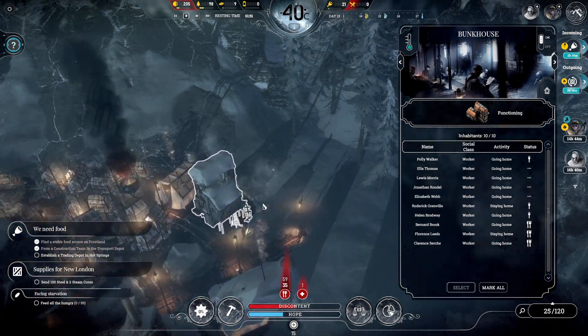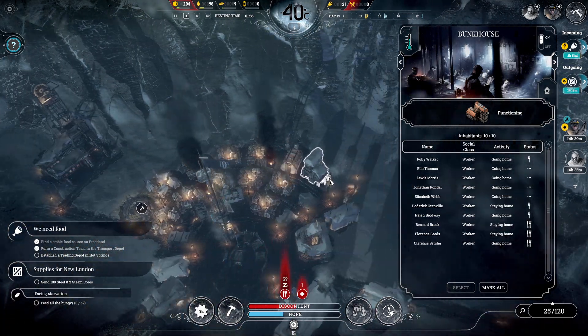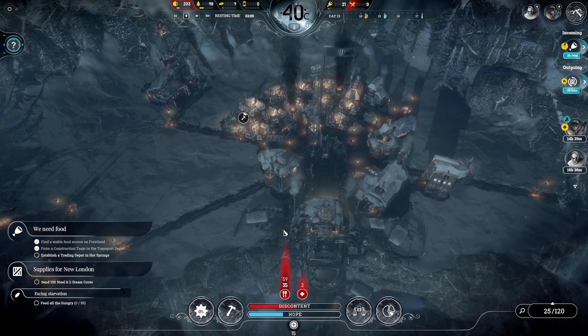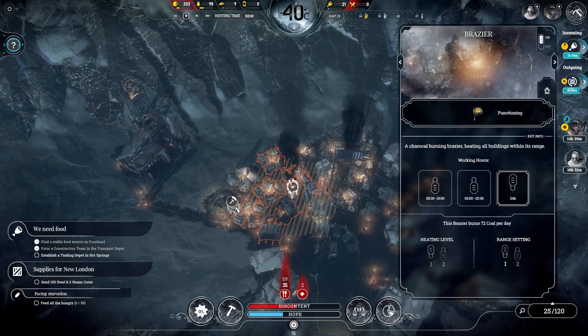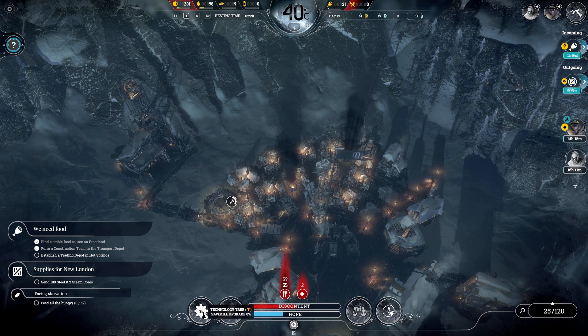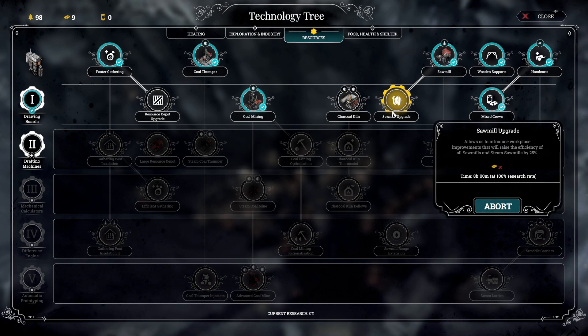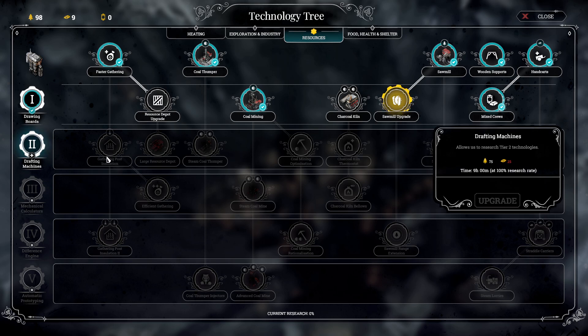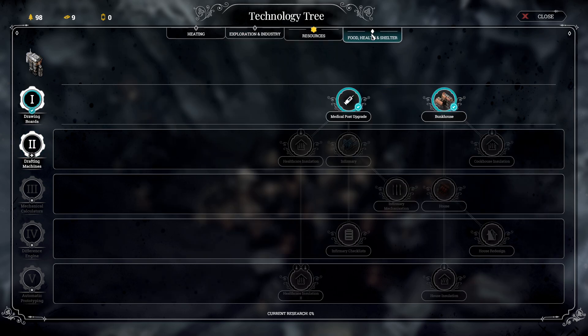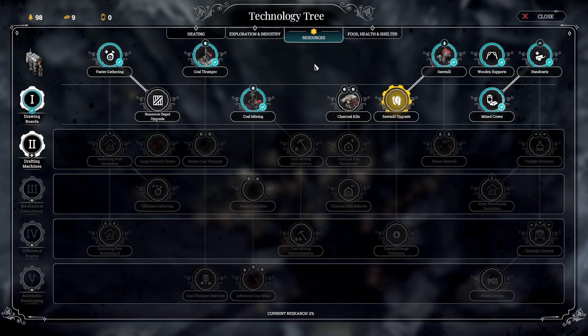This bunkhouse is cold too unfortunately. I suppose I could put a brazier over there as well. I don't really like the crossover we're getting here, but it is what it is. What are we working on - a sawmill upgrade? What does this need? 75, 25. There's insulation, cookhouse insulation. There's usually a thing to expand the range of the braziers - probably under heating. Efficient burners.